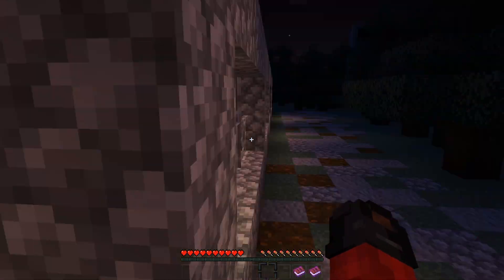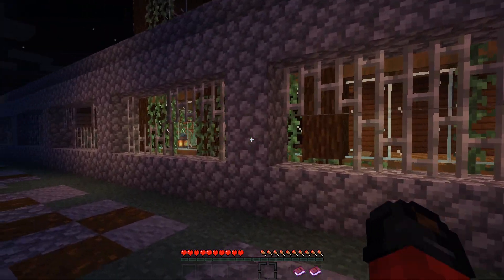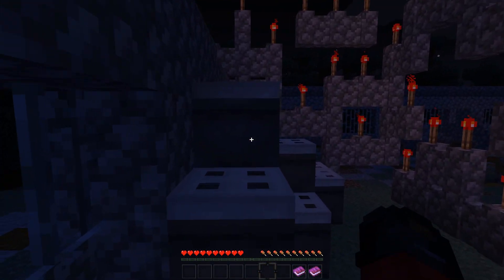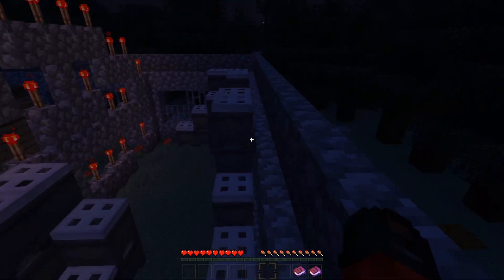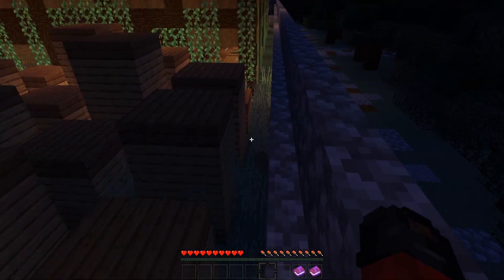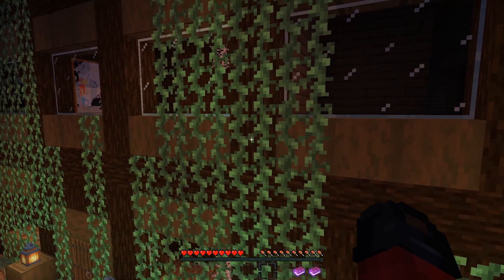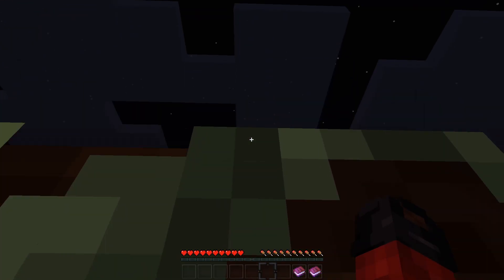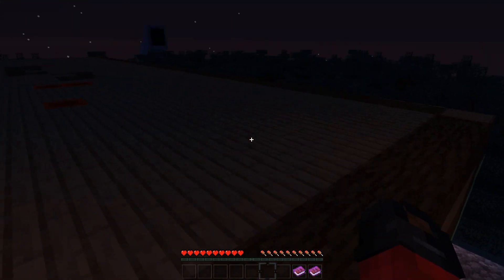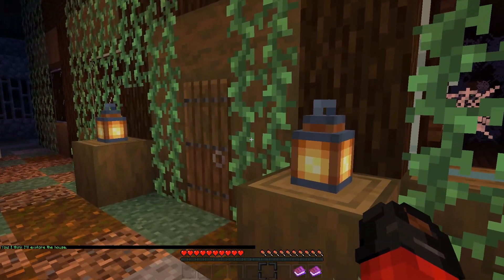It looks like we gotta get into this house somehow. There must be a hole in the wall or something we could jump in. Okay, looks like a little parkour is in order. We could just walk on the wall, that's fine. Let's go on the roof and see what's up here. Oh, there's a door right here!